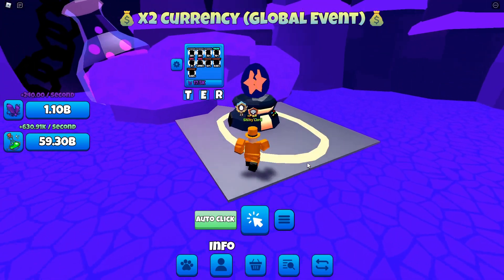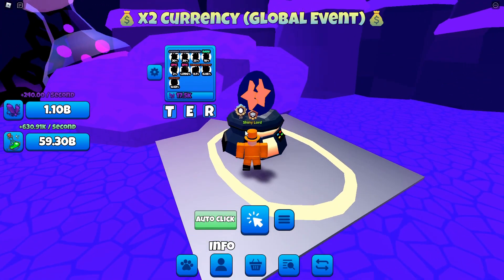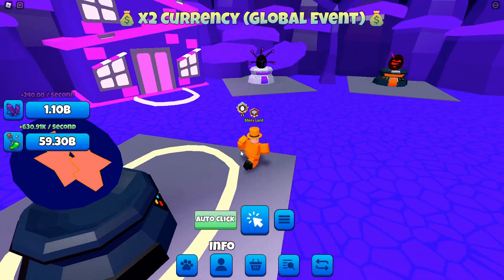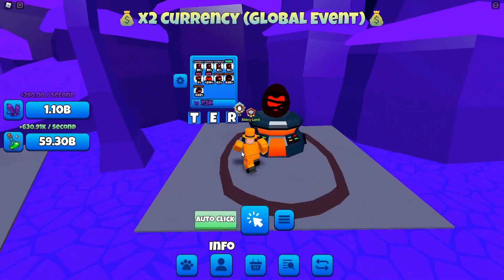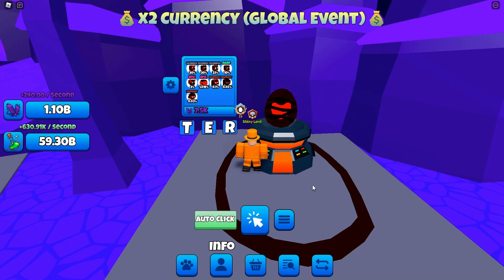We have the Chaos Egg, which has a one in 250,000 chance secret. However, this egg over here, which costs 7,500 currency, actually has a one in 100,000 chance secret in the game. So this is actually the easiest egg to get a secret from, and this is basically what you want to come over to.